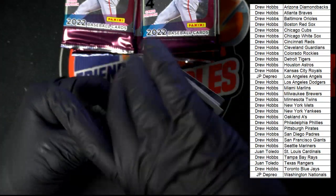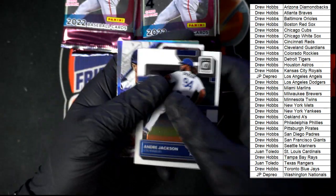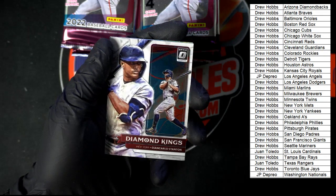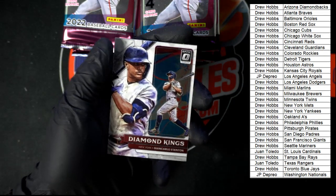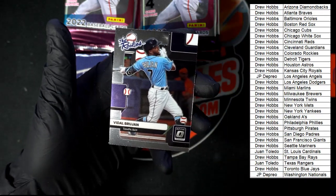Starting out, Andre Jackson going to Los Angeles. Then we got Stanton Diamond Kings. Blackman, and Vidal Brujan — the rookies.